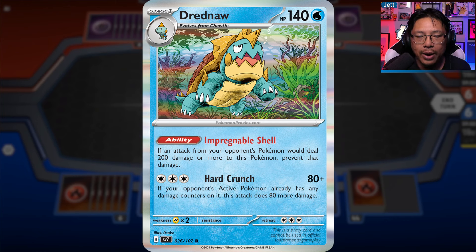We have a new Dreadnought - a Stage 1 Pokémon with 140 HP. Its attack is not great: three Colorless for 80 damage, or 160 if the opponent's Active Pokémon is already damaged. But its ability, Impregnable Shell, is kind of nuts: if an attack from your opponent's Pokémon would deal 200 damage or more to this Pokémon, prevent that damage. Water-type decks now have their own specific wall. Lightning-type Pokémon hitting for weakness could shred through Water decks, and now you've got something they just can't hit through. They'll have to gust around it or start playing Canceling Cologne. Maybe this is a one-of in your Water deck, but it gives interesting defensive options.